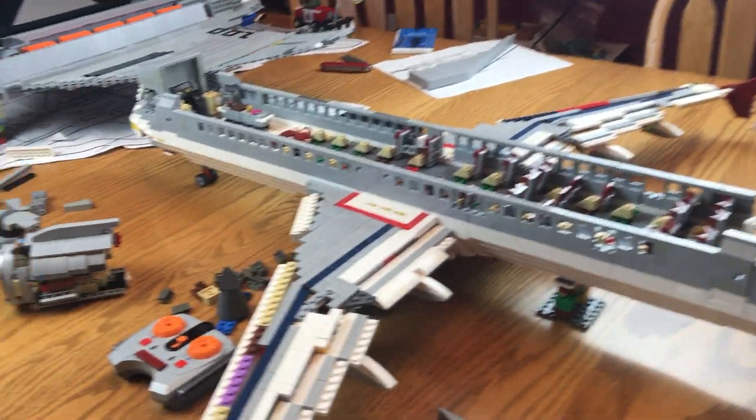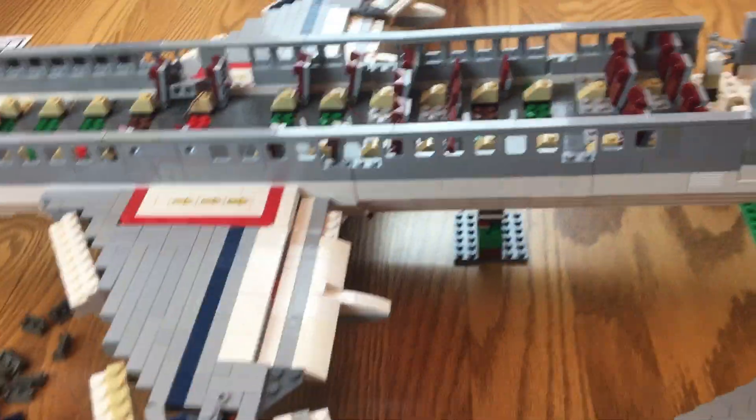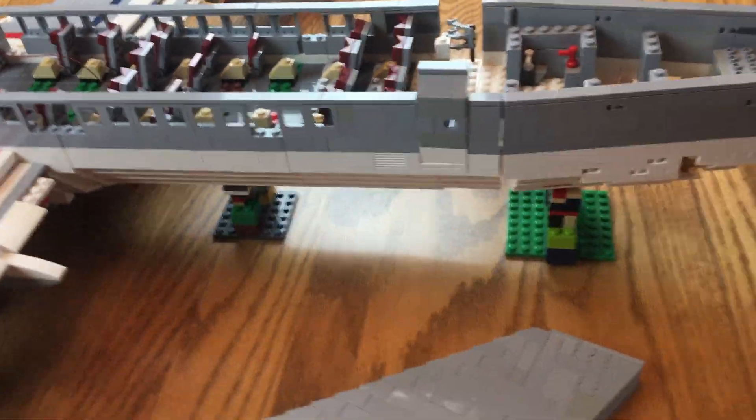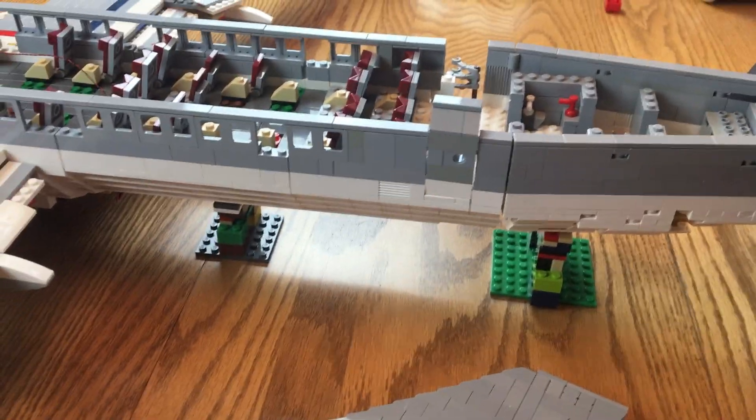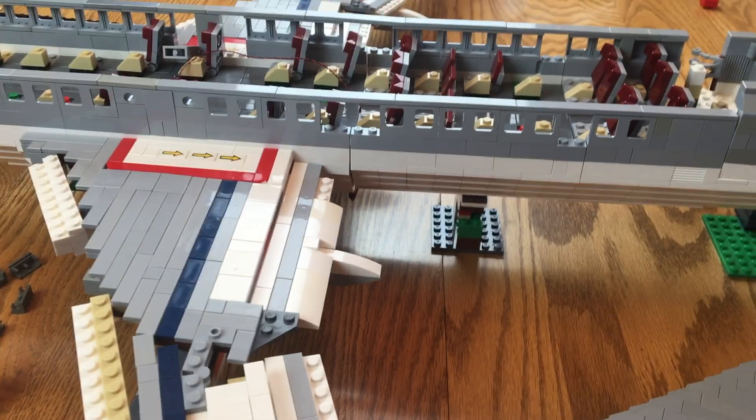They're still only held together by two little things, but the roof is really close to completion. Once I get the parts for it, it'll look epic and the whole plane will be coming together really nicely — it already is. Those tail stands are still there; I know I'll put them in different colors so it won't look so bad, but they're kind of inevitable.